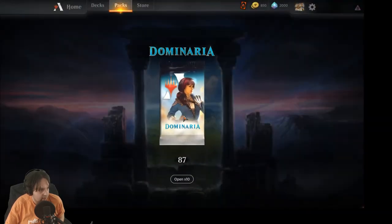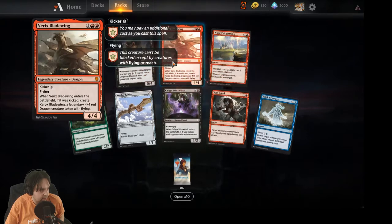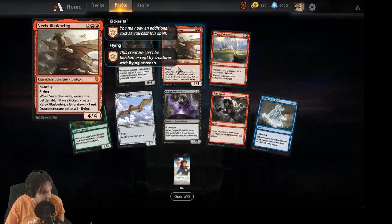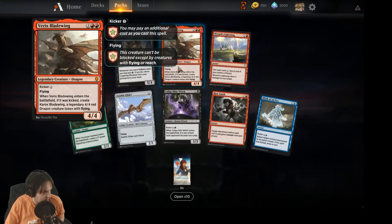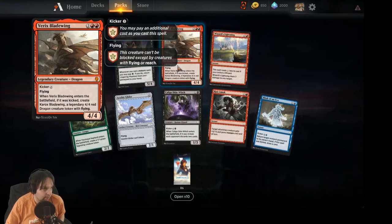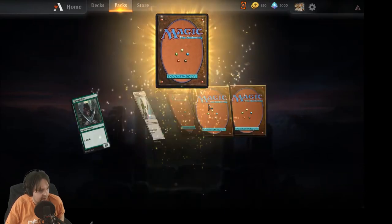I started with the vault basically completely full. Oh, we got a mythic — I've heard this guy is not very good. Bladewing — four mana, four/four flyer. When it enters the battlefield kicked, you can create a second four/four dragon, so you can pay seven for two four/four flyers or four for one. It's okay but I don't think it's particularly good.